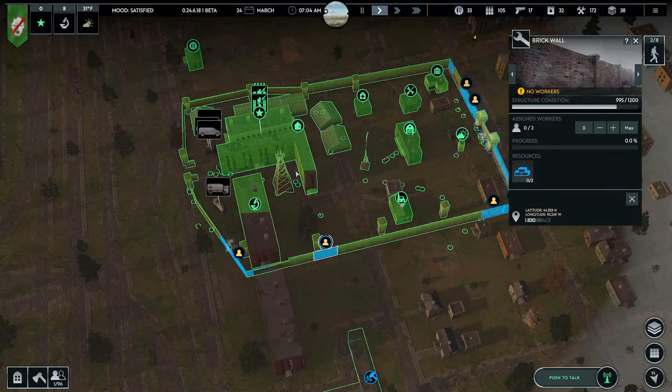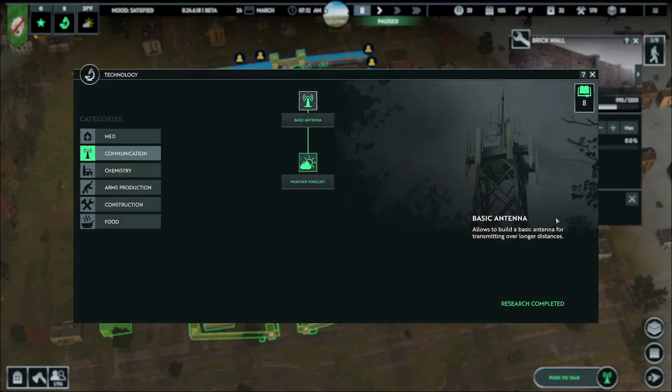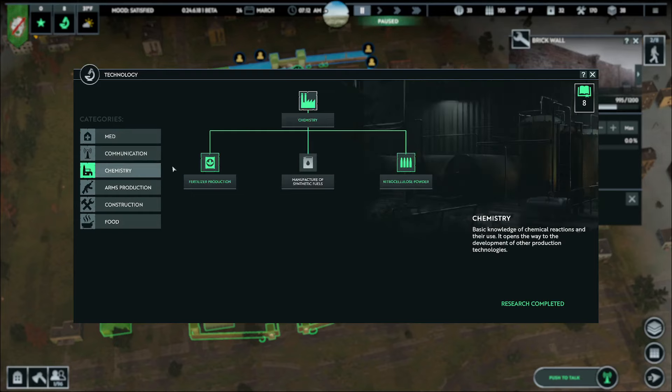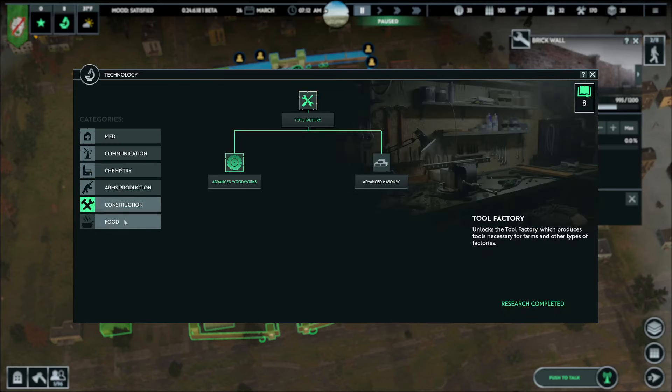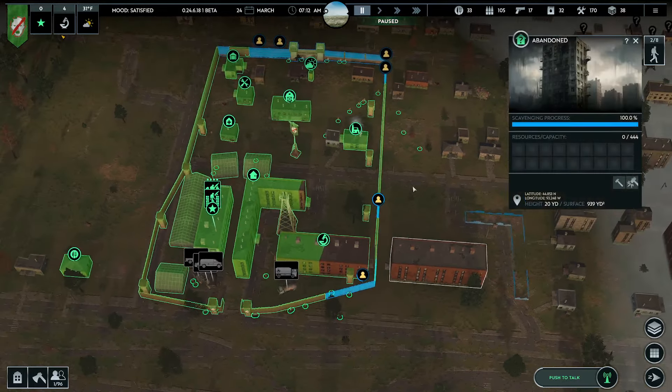Hello everybody and welcome back to another episode of Ben the Human Plays Infection-Free Zone. We have a bunch of research still. I remember talking about what we were planning on doing — we were going to do food preservation and efficient cooking. So let's continue to keep that rolling.